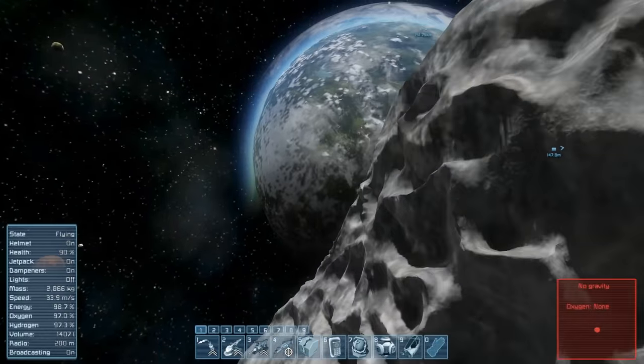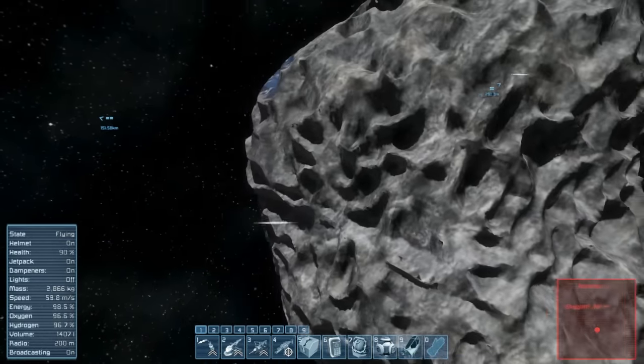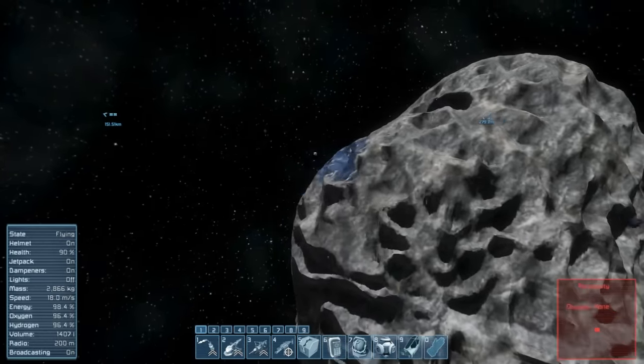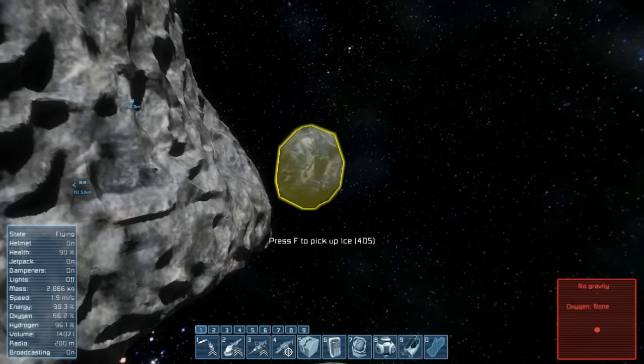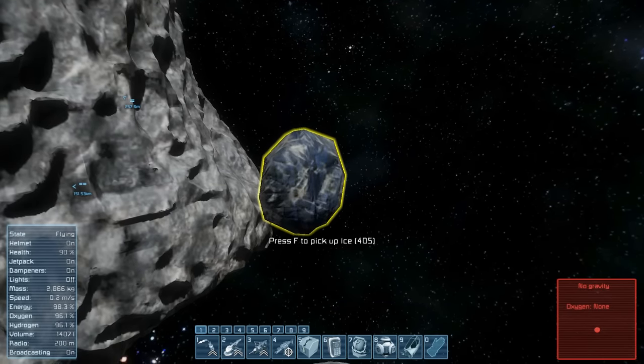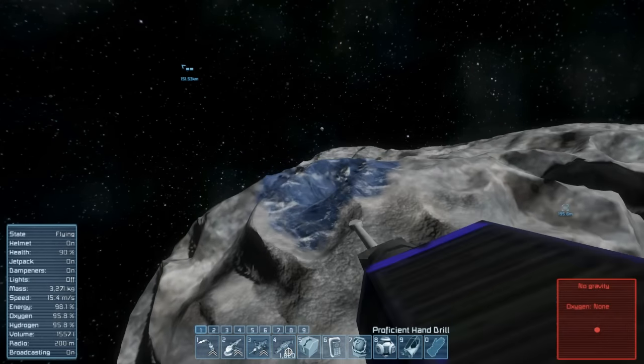The thing that was good about this asteroid isn't just the fact that it's hollow in the middle and we can see stuff through it - it's also the fact that this stuff is here. And if we go up to this, you can see we've got ice. There is ice on this asteroid, so that is brilliant. This is what we needed.